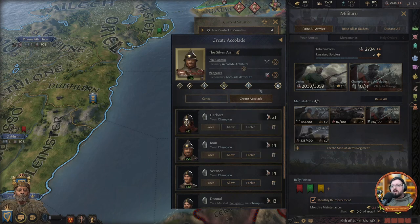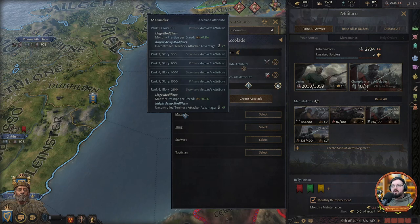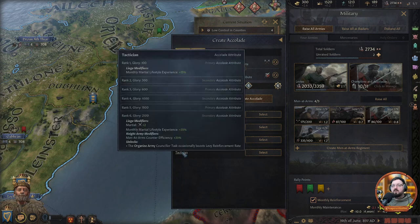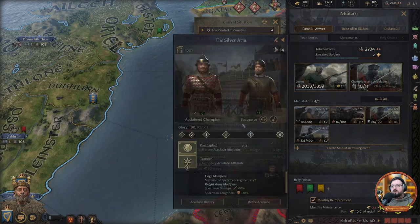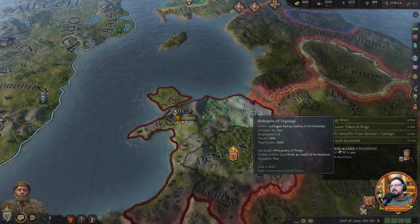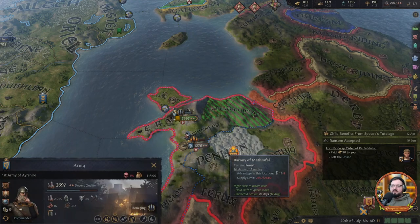Looking at accolade options: stallwood travel safety doesn't matter, contender, hustle looter — no. Pike captain and vanguard, heavy infantry toughness, marauder, monthly prestige per dread, dread pain technician, monthly martial lifestyle experience — I'll take that for sure. Tactician and pike captain. A silver arm — create that. There's a follower and a successor. The accolade basically means one of your knights will hold it, and as long as they hold it you get all those nice little bonuses.